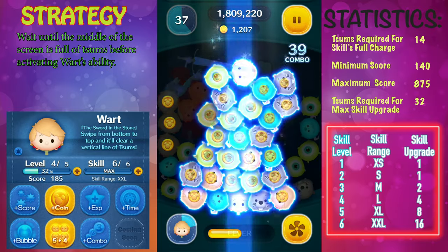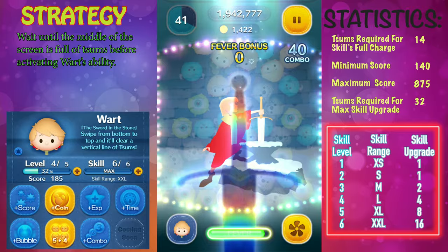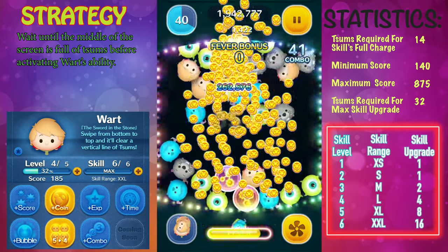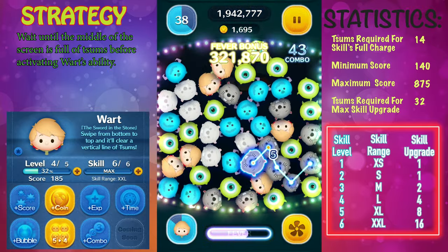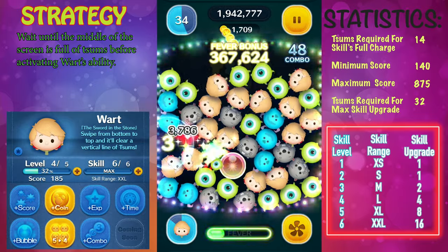First, let's take a look at the stats. In order to fully charge Wart, you'll need to clear a total of 14 zooms — pretty low in terms of charging up the ability. His minimum score is 140 with a maximum score of 875 — pretty high minimum score but a pretty low maximum score.